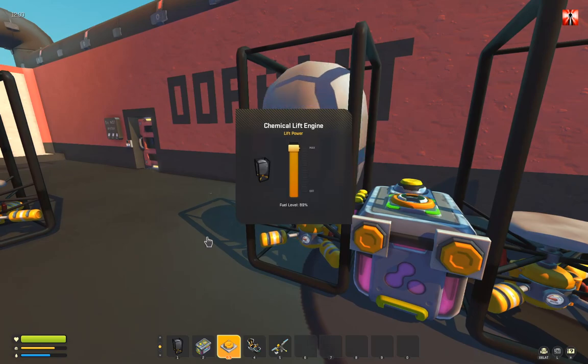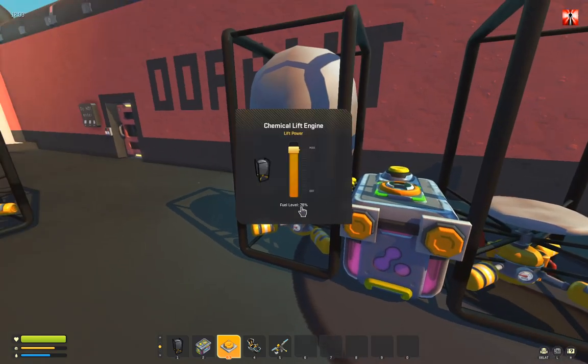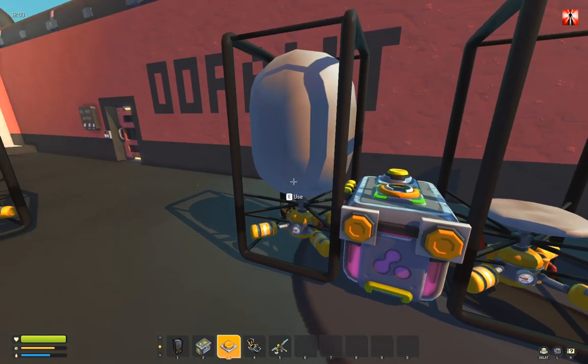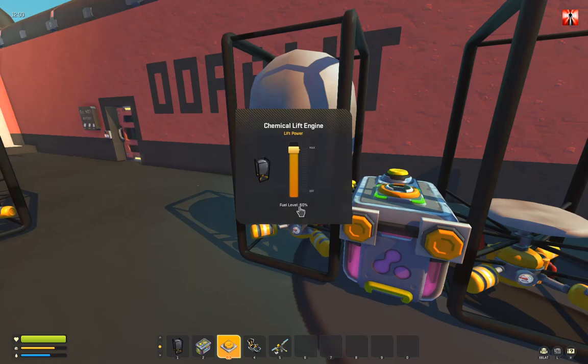I can show you here — put that at maximum, 100%. See how fast it goes down. And in the moment where the percent here is on zero, it will consume one fuel out of the tank, and then it's back to 100% and will go down again.